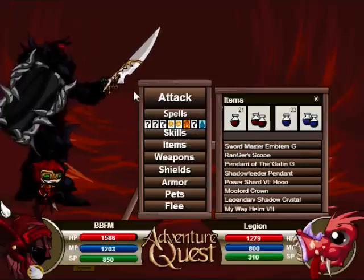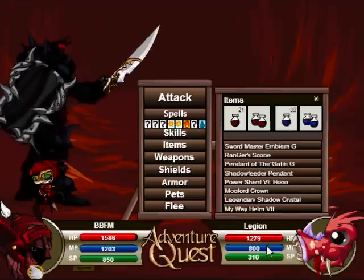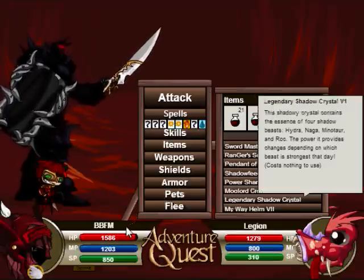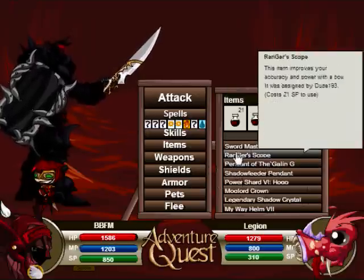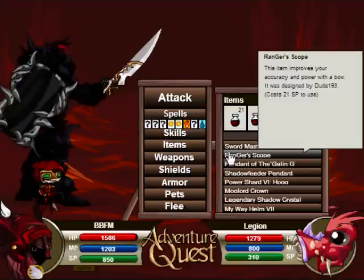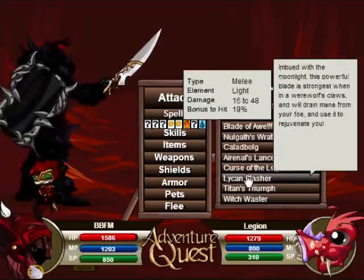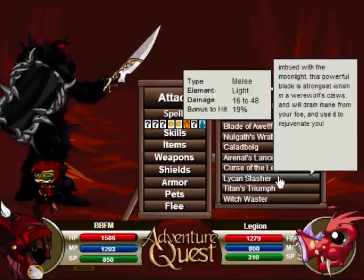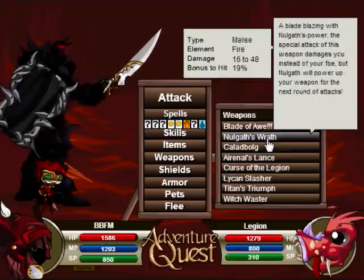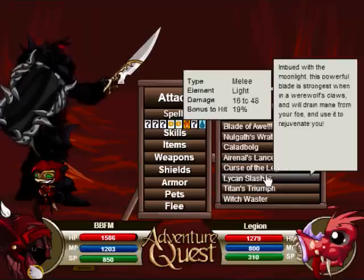This is sick. It'll attack your opponent's MP and heal you a lot of HP. I just have to find the perfect scenario to use it. It's like a Lycan Slasher, the old item. It's awesome for a level 150 weapon - 16 to 48 damage range, very decent, 19% bonus to hit.